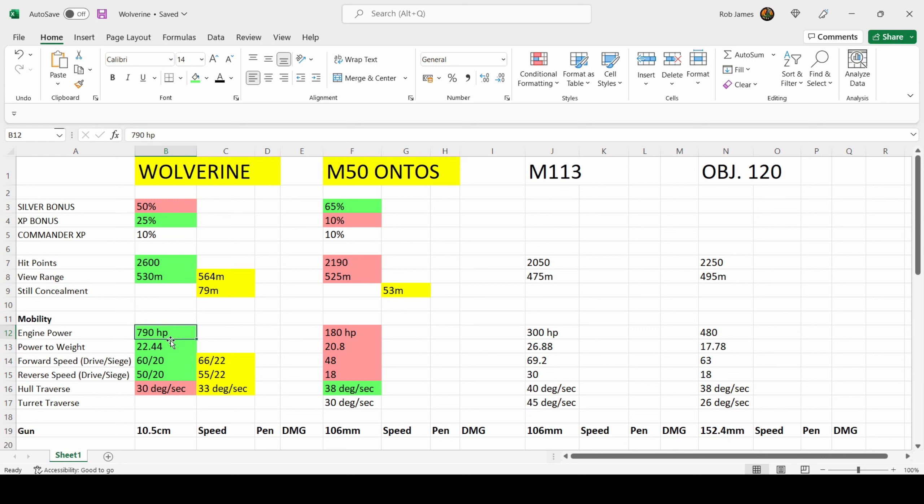You'll probably be better off with a different deck if you're looking purely at a silver earner. The Wolverine has a 790 horsepower engine with a power-to-weight ratio of 22.44. In drive mode you can go 60 km/h forwards and 50 km/h backwards. However, when you press left on the D-pad and enter siege mode, your top forward and reverse speed drops to 20 km/h, meaning you are a sitting duck if caught in the open. If you get caught on a ridge line you have to exit siege mode, which can cause problems.